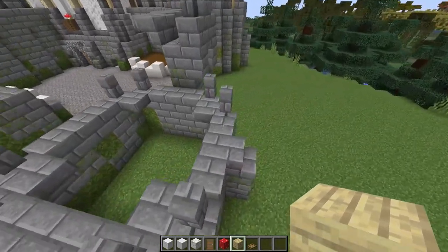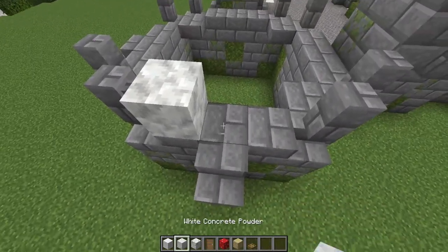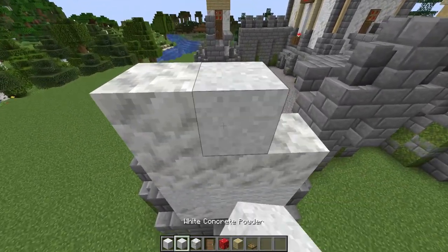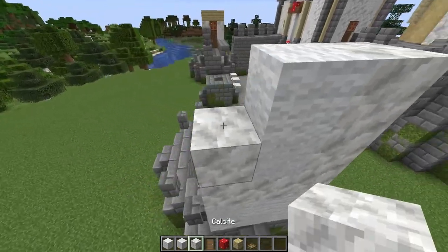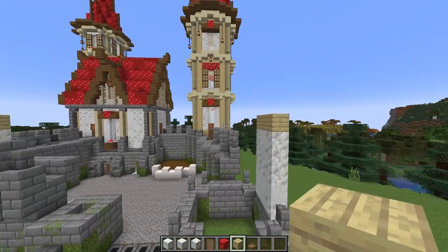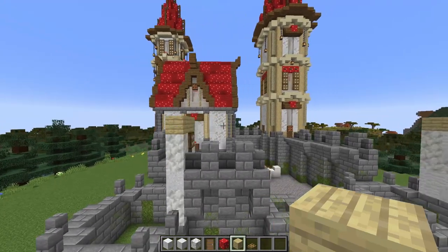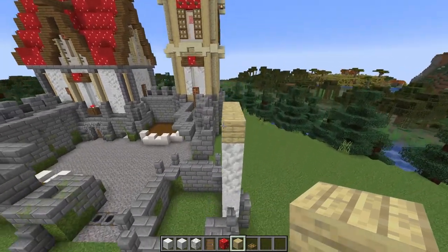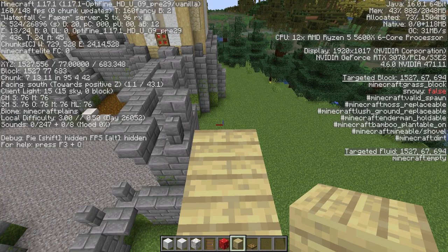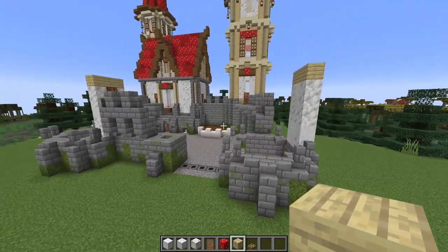Next we'll work on this wall here on the right side tower, and we just want to build up with our white blocks, then come across the top with your birch planks. You can then check that these birch planks are level across the two towers. If you're doing this in creative, line up your cursor with the birch planks and then just fly across. Or if you're doing it in survival, you can stand on top of the block, open your debug menu, and see what your Y level is — it should be the same on both sides. Now we can get working on the rest of the tower.